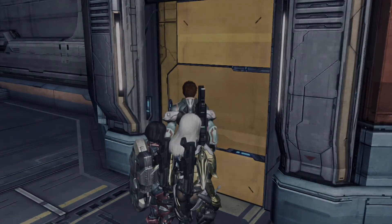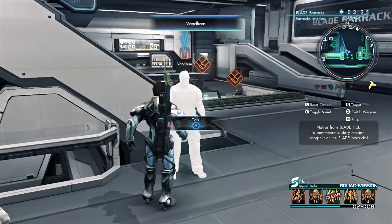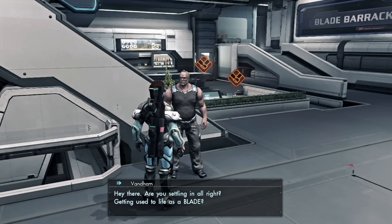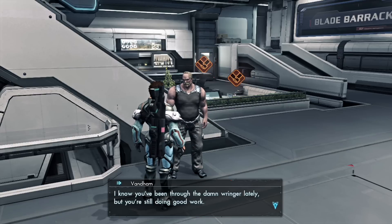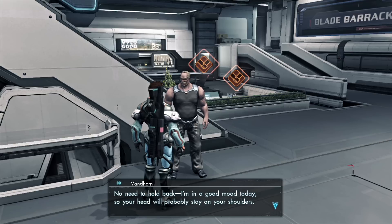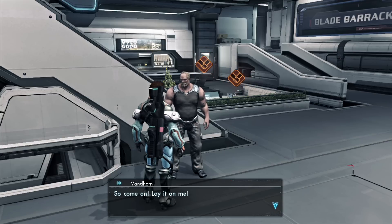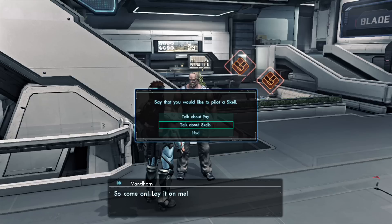But first we need to get our Skell licensed, and we can do that by talking to Commander Vandam. Thankfully he's right here in our very barrack. So what's going on Vandam? Hey there, are you settling in alright? Getting used to life as a blade? Sure, why not. Alright, so we can talk about pay and he'll double our rewards for the next mission, but we could also talk about Skells, and that's way cooler if you ask me.